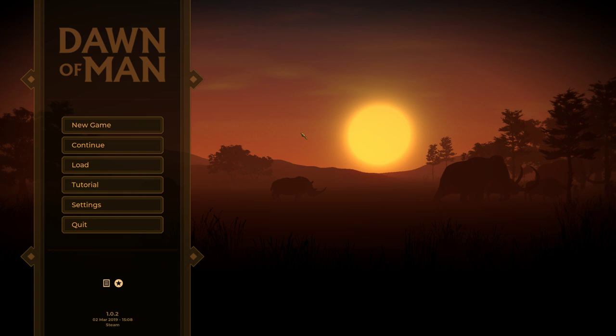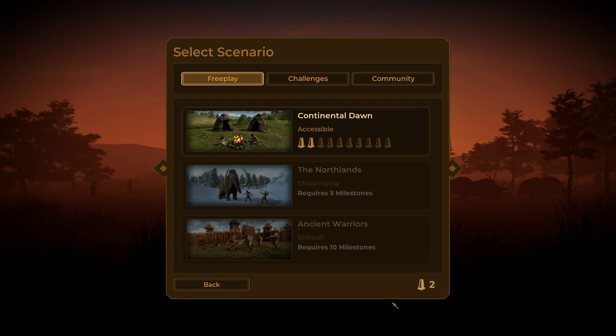Hey folks, Quilleteam here and welcome to Let's Try Dawn of Man. Dawn of Man is a new sort of village building survival strategy simulation. It is set at the Dawn of Man — you're going to start in the Paleolithic era, the Stone Age, and work your way up all the way into the Iron Age over the course of many, many years and generations of playing the game.